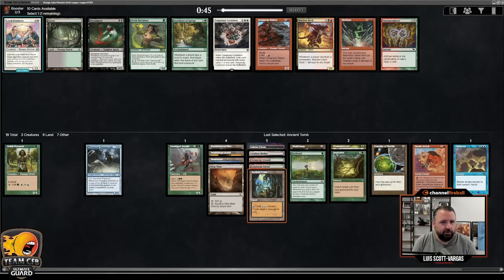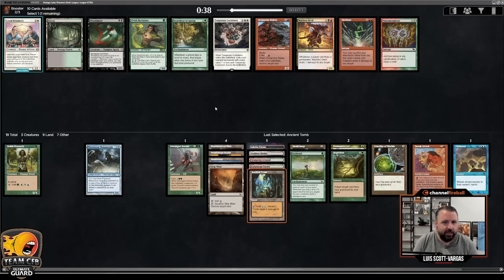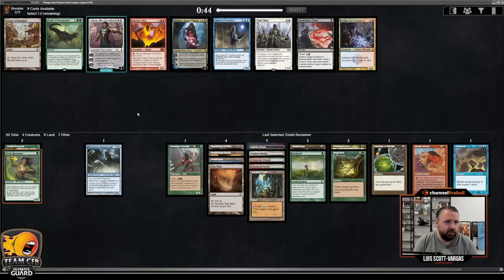Definitely in for Elvish Reclaimer to go get my Strip Mine. Bayou's not bad, but both my fetches already produce green-black. Even though Windswept Heath is tapped, actually you can get untapped black with Godless Shrine. Yeah, there's no strong reason to do that over just taking Elvish Reclaimer here.